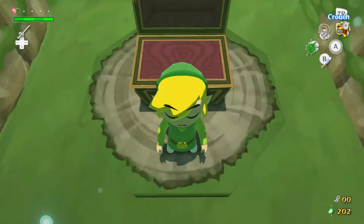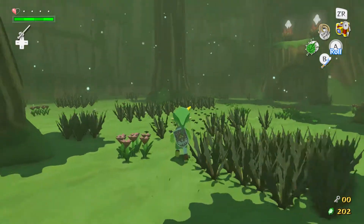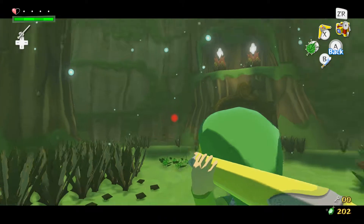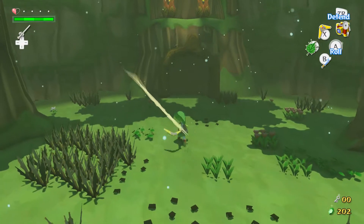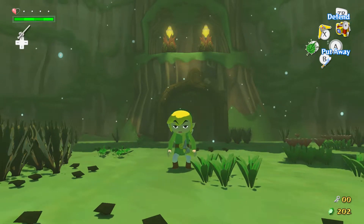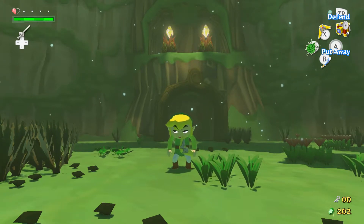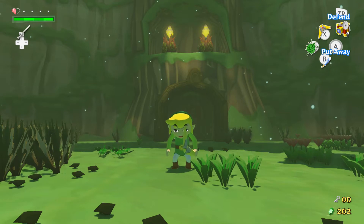Now you can target up to five objects and have the boomerang go to them. So let's go ahead and test it real quick — all you have to do is aim at it, throw it, and it hits the targets in the order that you selected them. So now that we got that, with a very tired Link right here in front of us, we're going to go ahead and end this episode. In the next episode we're going to continue through the Forbidden Woods and see if we can save Makar. Thank you guys for watching — if you liked the video, go ahead and leave a like and subscribe for more content, and I'll see you guys in the next episode.